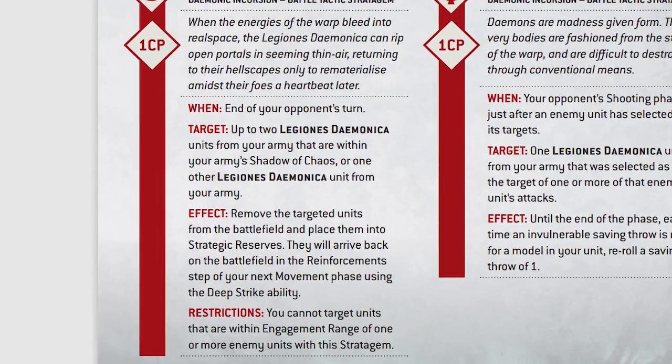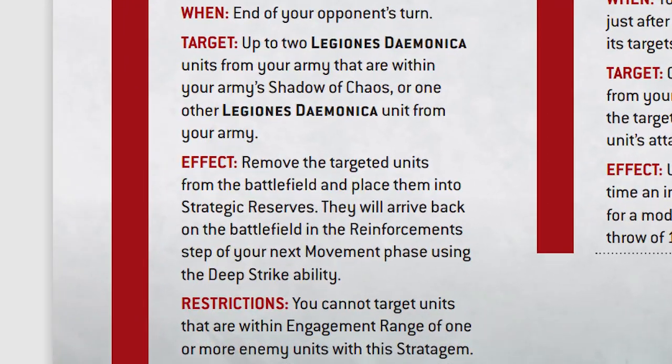The Spoilpox Scrivener and Plaguebearers are fairly slow, but with their Objective Control 3, sticky objectives, and the stratagem Realm of Chaos, they all of a sudden become a huge problem for your opponent that they cannot leave alone. Realm of Chaos allows you to pick up one unit that is not within your Shadow of Chaos, or two units that are in your Shadow of Chaos, allowing you to deep strike them on your following turn. This allows this Objective Control 3 unit to be bouncing around the battlefield and really messing with your opponent's ability to score objectives.